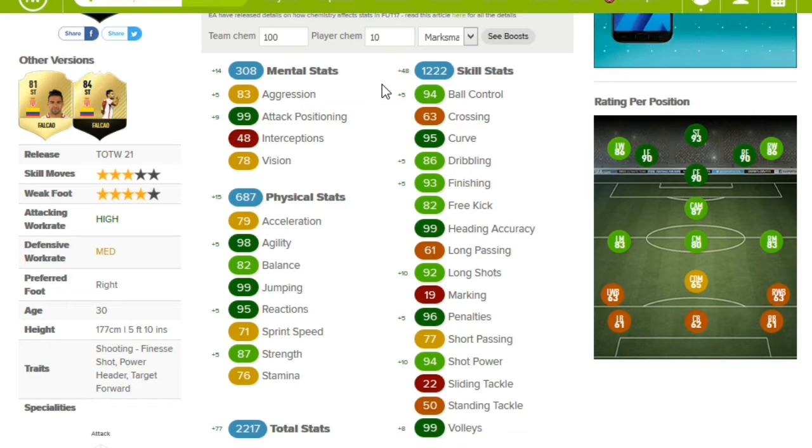He's also got traits: finesse shot, power header, and tower force — so exactly what I was saying. His traits are exactly that. 5 foot 10 inches, so he'll get up in the air even though he is a bit smaller. He's got a higher attacking work rate, so definitely not too bad. And he's on everyone's favourite right foot. So he looks very, very good. Now let's see how he actually does in the game of FIFA.